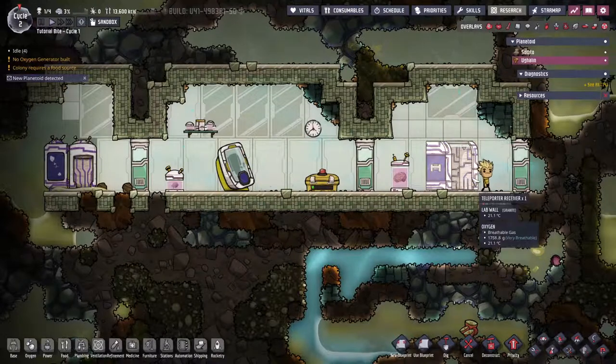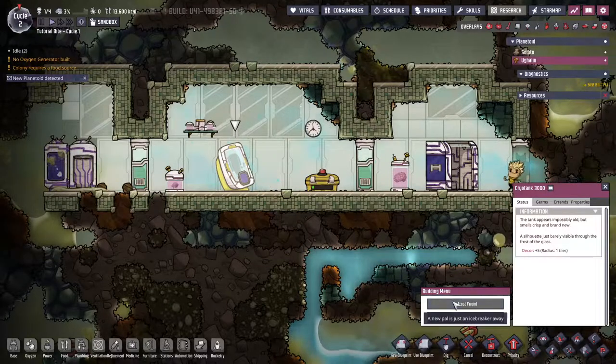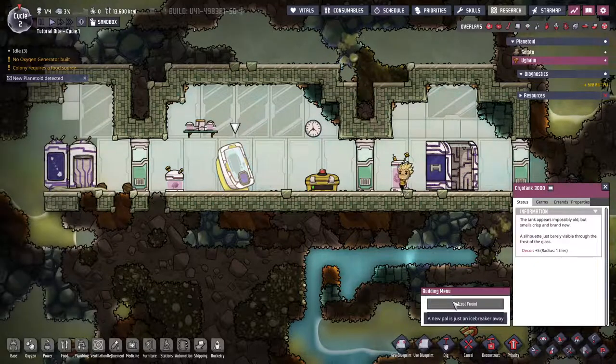On this second planetoid, there is another Gravitas building, this being the Cryotank 3000. Inside is a frozen dupe that can be woken up, giving both it and the activating dupe a morale and stress relief bonus for 10 cycles.